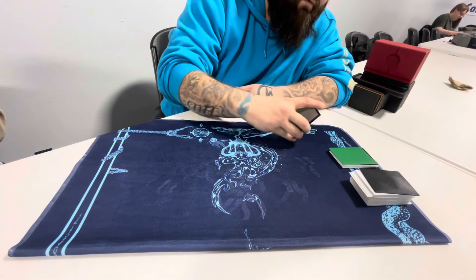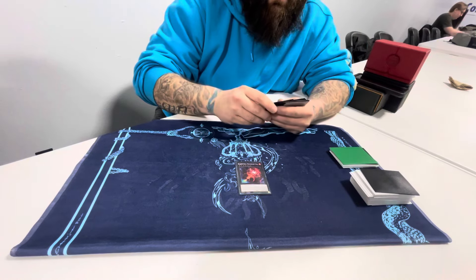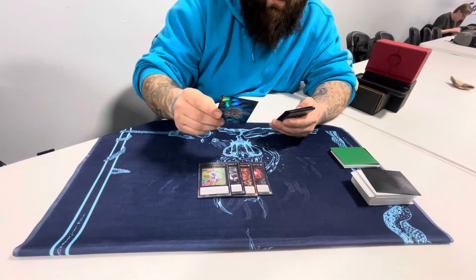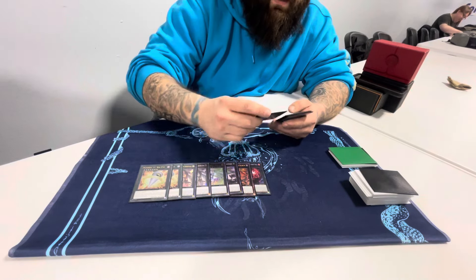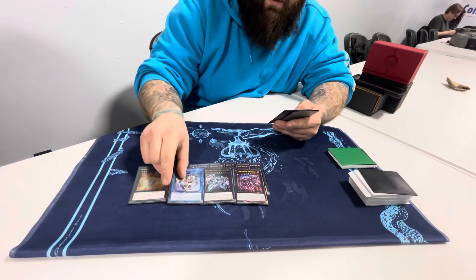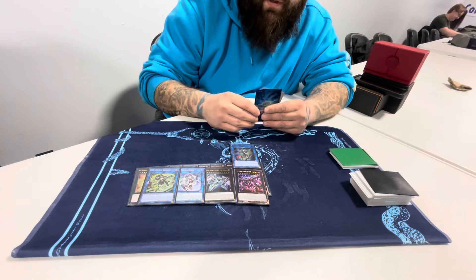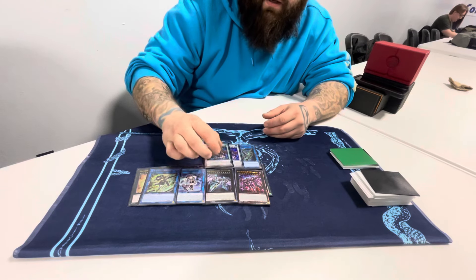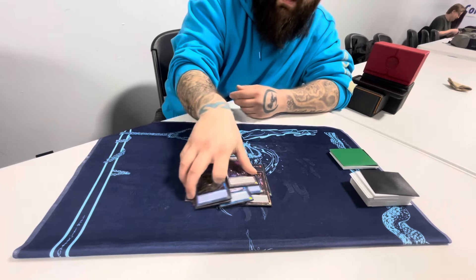Extra Deck: one Shangri-La, one Flare Metal, one Dracosack, one Gradle, two Annihilation, two Big Eye, one Typhon, one Zeus, one IP, one SP — I didn't make IP at all so it's most likely getting cut. And two Baron as spot fillers, since I did not play the Link Spider package at all.